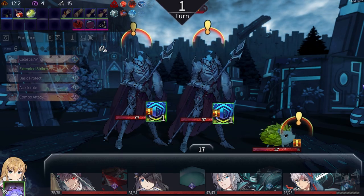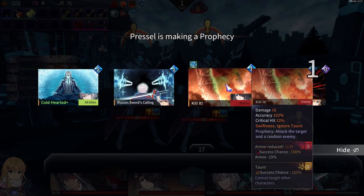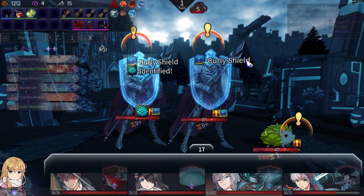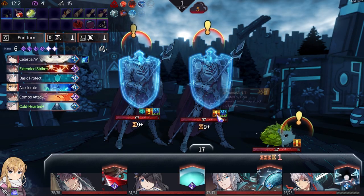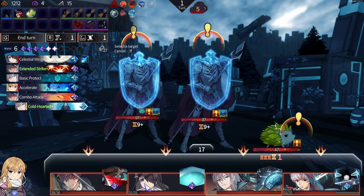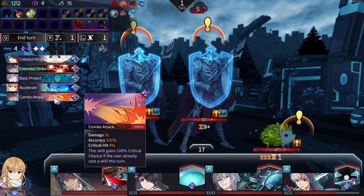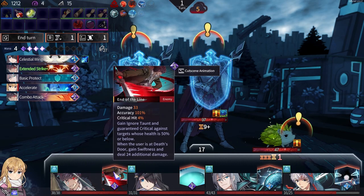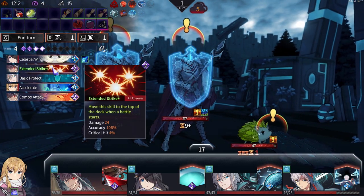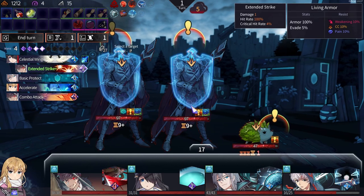Oh — those bosses. Regardless, cursed one up there. These are our bosses, but they're slightly weaker. Let's do that. I can hit enemies on a combo attack.